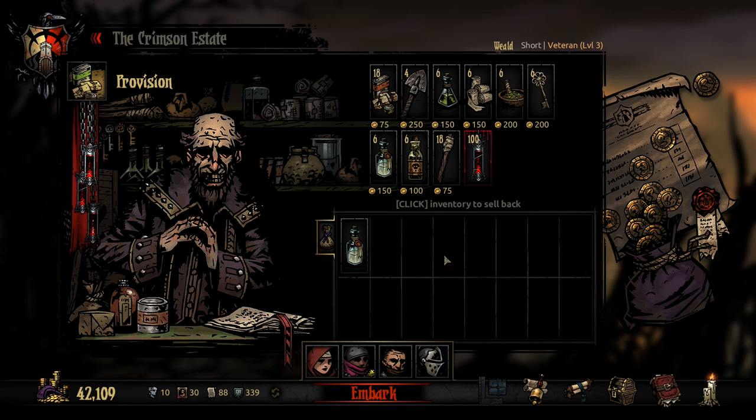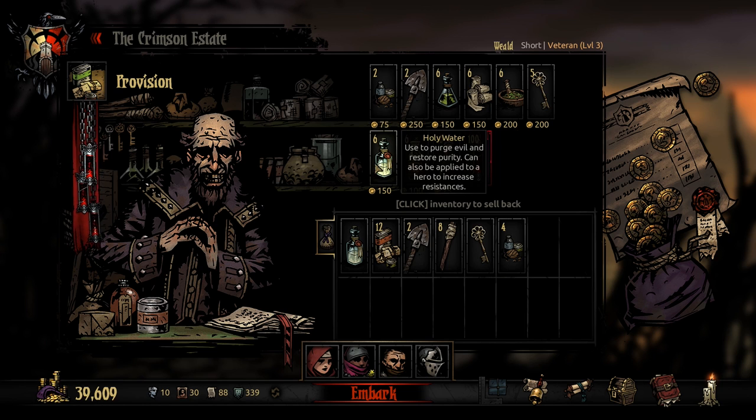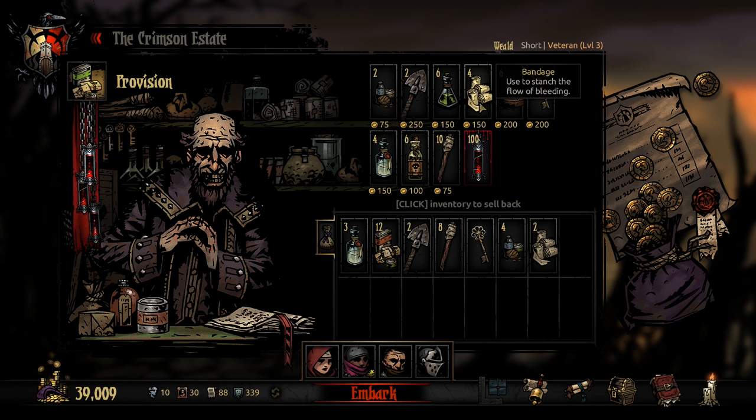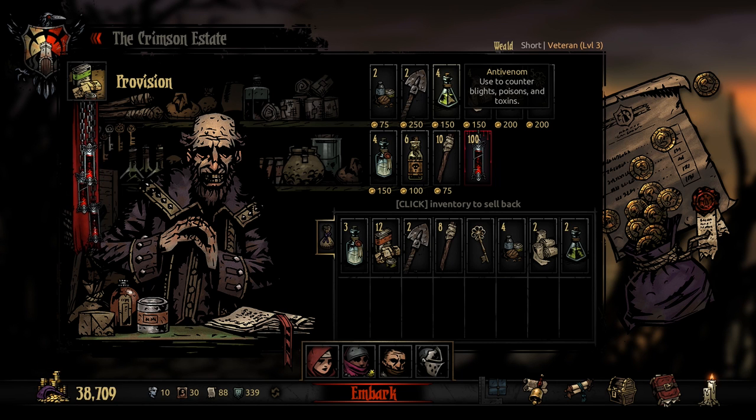For provisions: obviously food, a shovel or two, torches, at least one skeleton key, holy water or two, bandage or two, and maybe anti-venom or two. Looks good. Let's go.